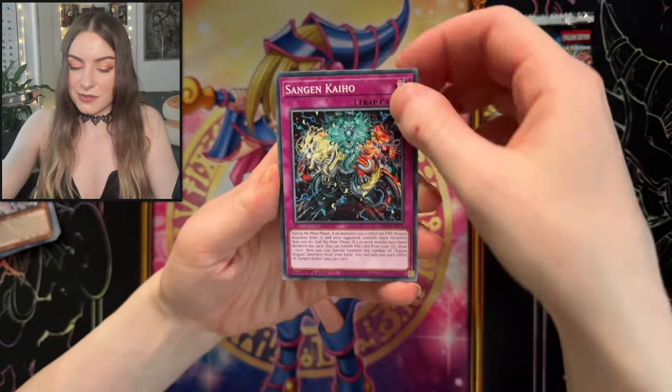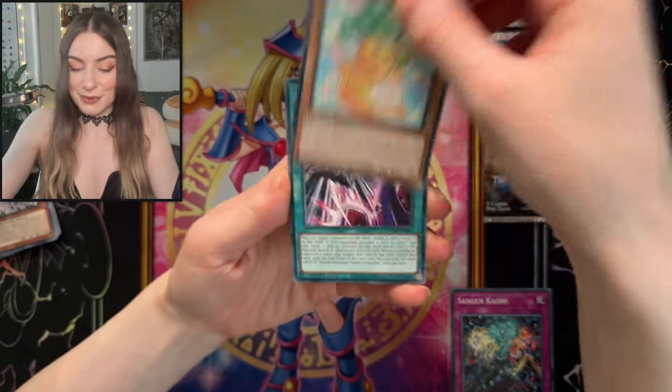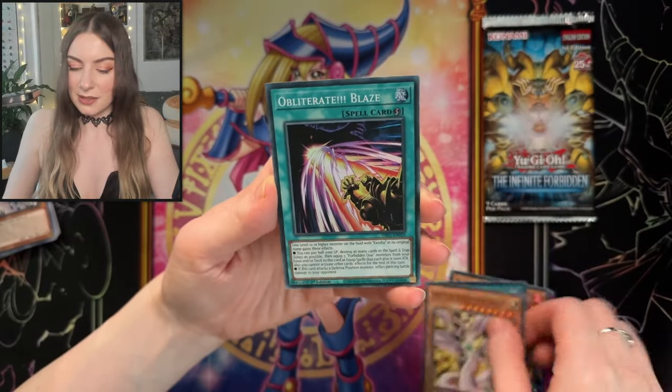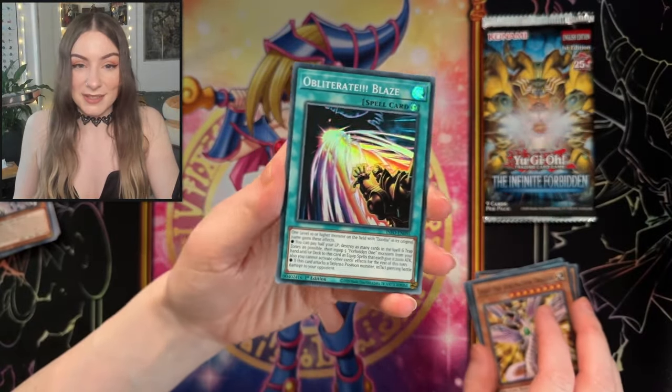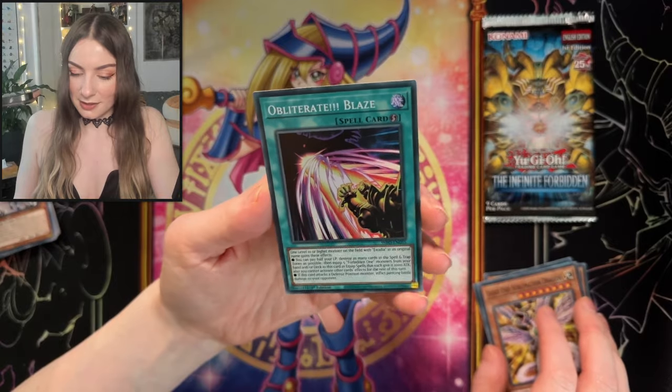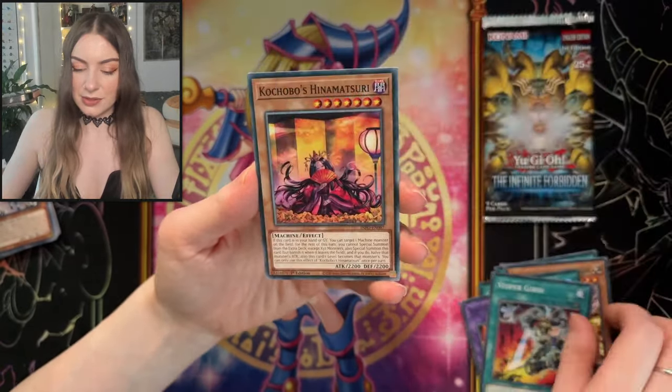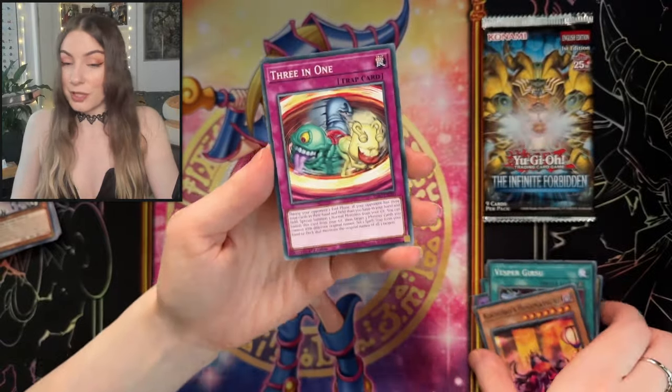Next up we have Sanjen Kayo, Dora Dora, Interdimensional, Mater Forwarder, Light End Sublimation Dragon. Ooh, we have a Literary Blaze. Awesome pool there — love to see an Exodia pool. We have Vesper Gershu, Hinnemasuri, and 3-in-1.